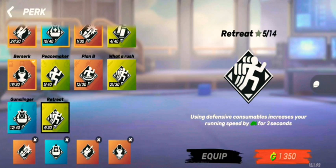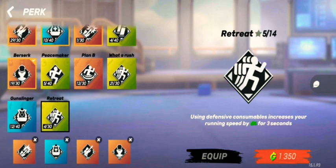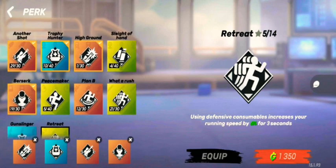Next is Retreat: if you use defensive consumables, your running speed increases by six percent for three seconds. Not a very effective perk — I don't recommend it. You won't notice that much of a change, and defensive consumables are rarely used anyway.